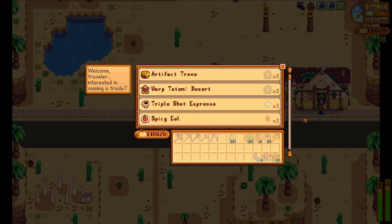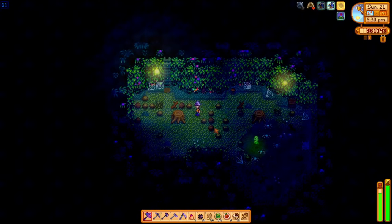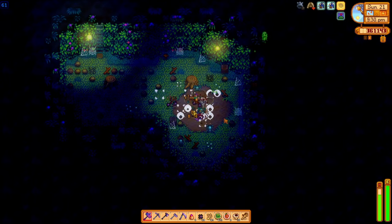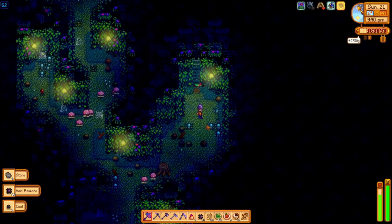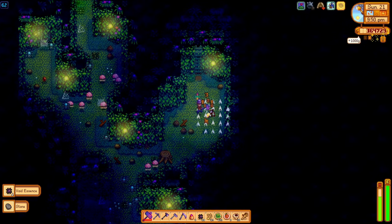It's Sunday, so I take my now 198 jade out to the desert to exchange for staircases. The rest of the day, and quite a bit of time in the next few days, is going to be spent in the hard mode mines. I need the ores, and the monster musk in combination with the parrot is giving me a steady stream of thousands of gold. I've also figured out that eating ginger gets rid of the nauseated debuffs, so I'm cruising.